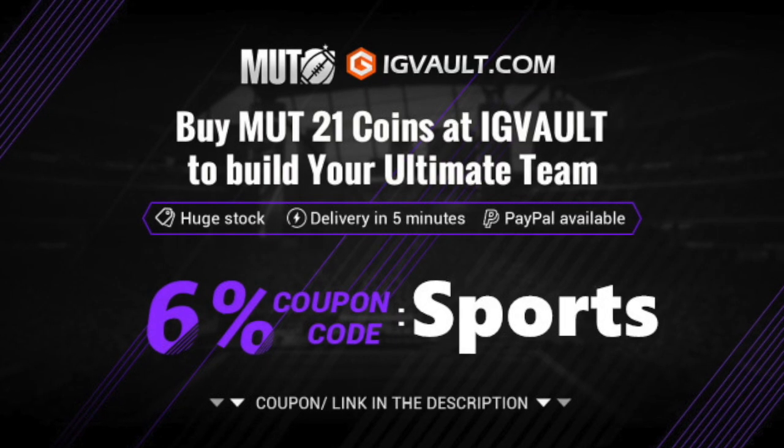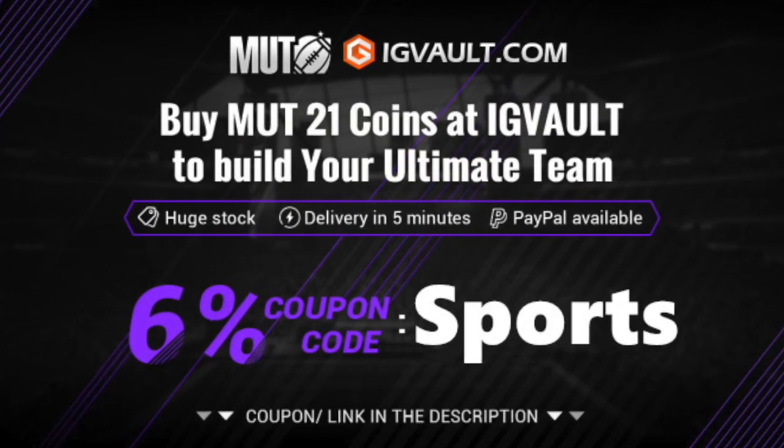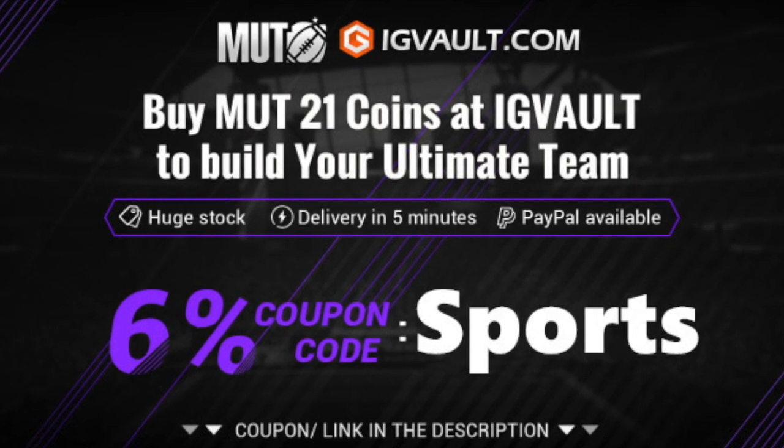Looking for Madden 21 Ultimate Team Coins with fast delivery? IG Vault has the cheapest and most reliable coins on the market. Click the link in the description and use coupon code SPORTS for 6% off your order.